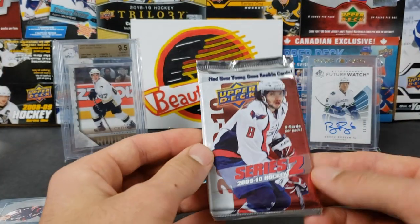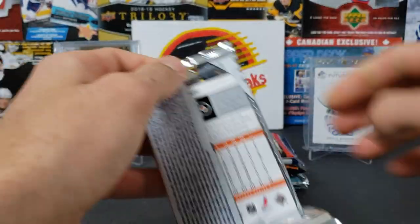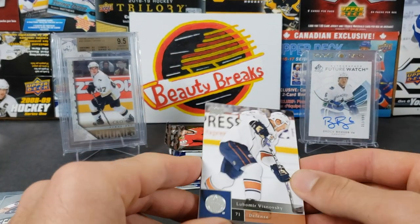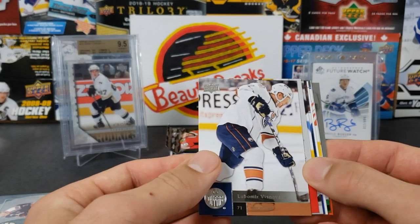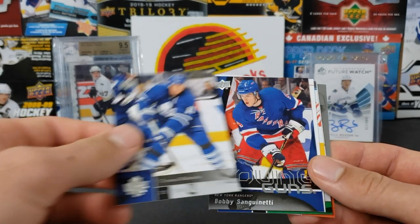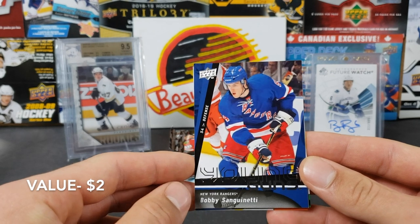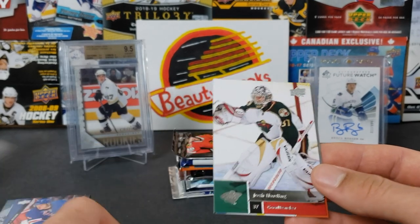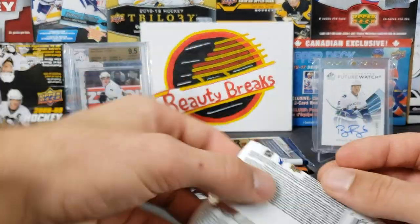Now we have 9-10 Series 2 — if you pull Holby it's a win, if you pull Marchand it's funny. Lubomir Wisnowski, Thomas Holmstrom, Thomas Cabriolet — oh we got a young gun! Bobby Sanguinetti for the New York Rangers, and Marian Hossa. Christian Erhoff, Josh Harding, and Danny Breer. So we got a young gun pretty early.